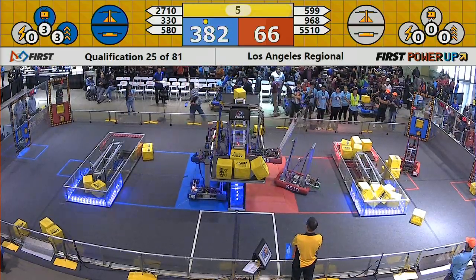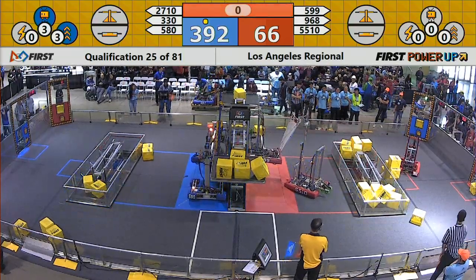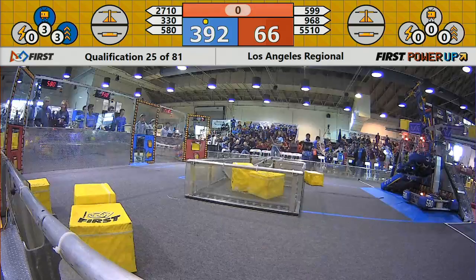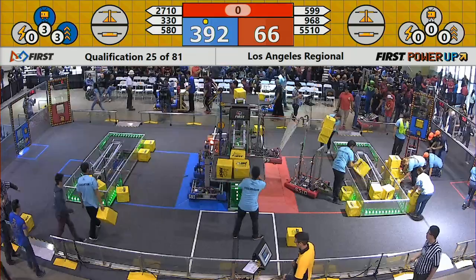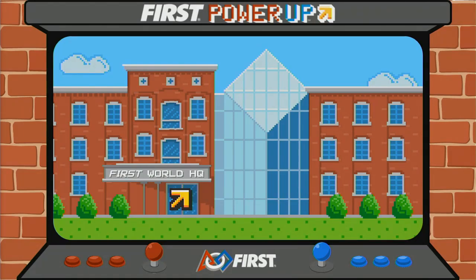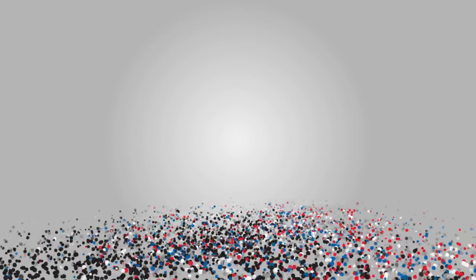6, 5, 4, 3, 2, 1. Probably not a good idea. Almost 400 points for the Red Alliance — let's see what that looks like. And the final: Blue, and that holds — 392. No penalty points against the Red Alliance... 5 points against the Red Alliance. 5 points against the Red Alliance.